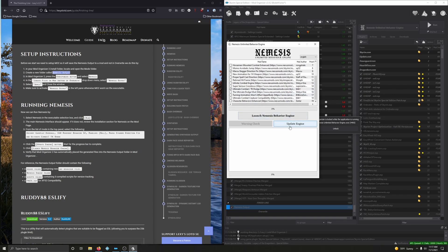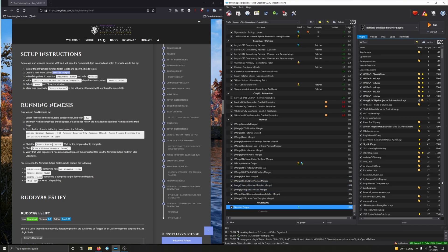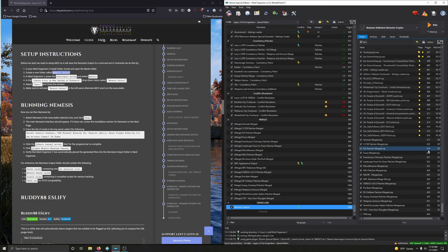After checking those mods, click 'Update Engine' — the engine is now updated. Then click 'Launch Nemesis Behavior Engine.' Behavior generation complete — took 20 seconds. Close it out. To verify it worked, you'll see the Nemesis Output mod populated with meshes, engines, scripts, and all kinds of stuff. Activate that.